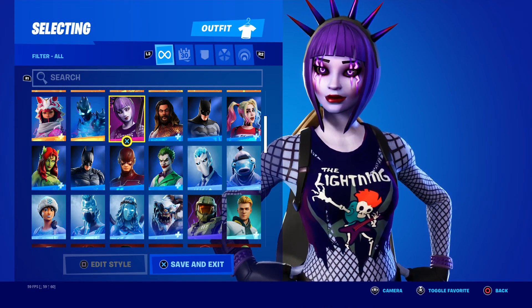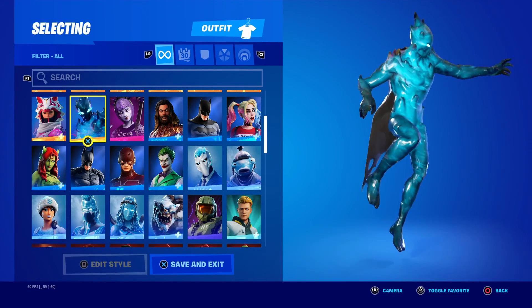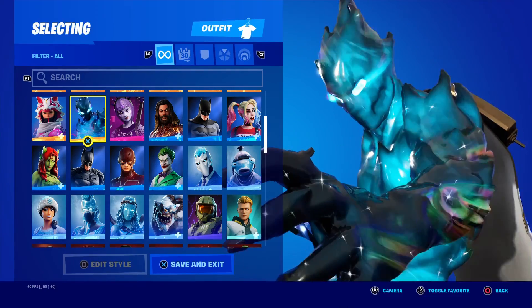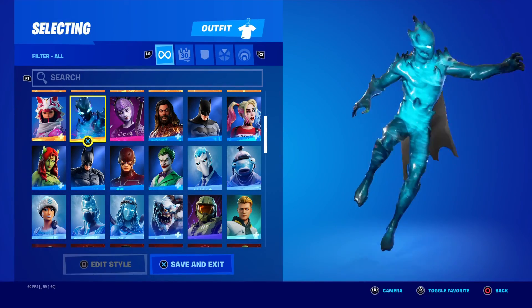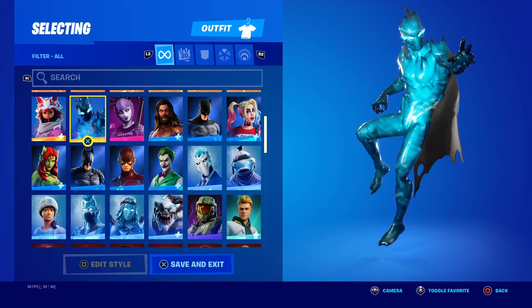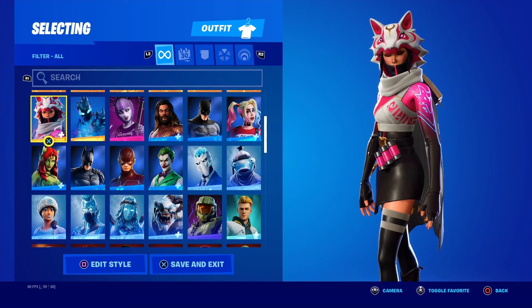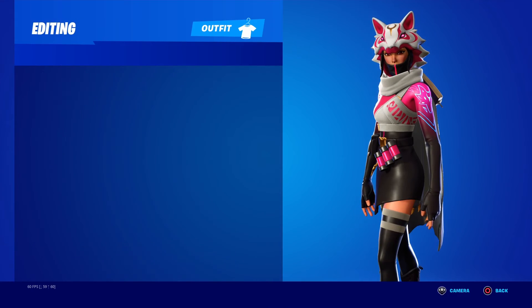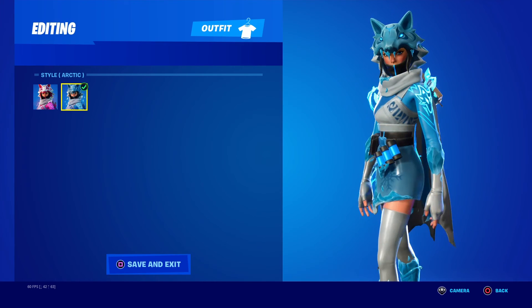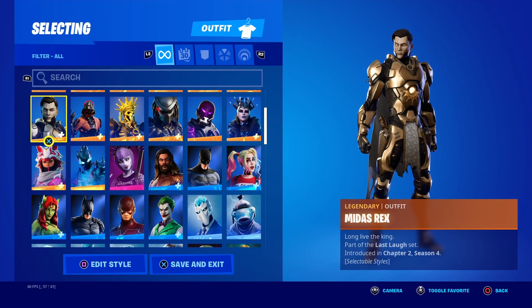Next up over, we're moving into the legendary skins. S1 being Zero — pretty much a living version of the Zero Point itself. The skin looks alright — rate the skin 1 through 10 in the comments below. Next up we got V, or Vi, Roman numeral 6, which was this month's crew pack skin. You got default side, then Arctic.